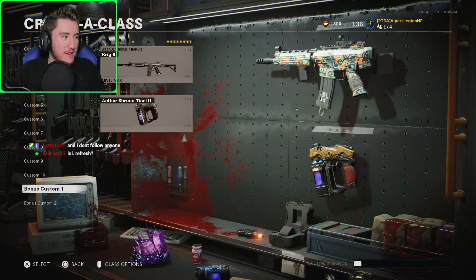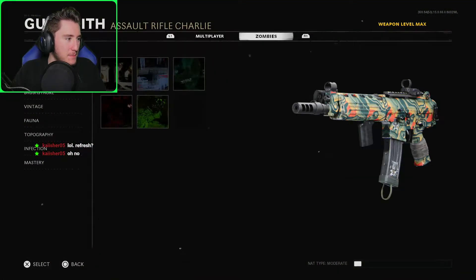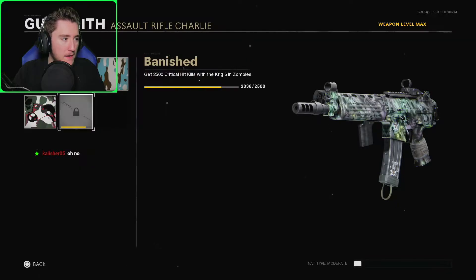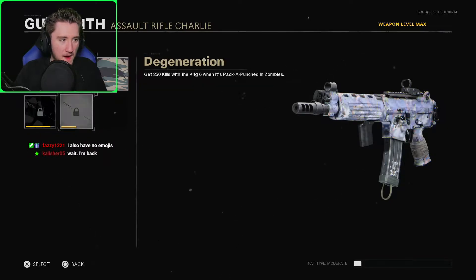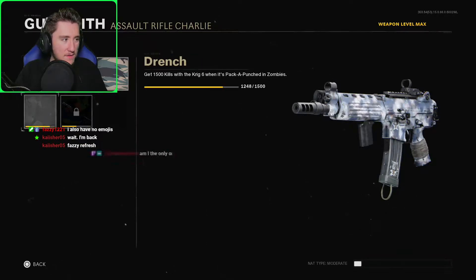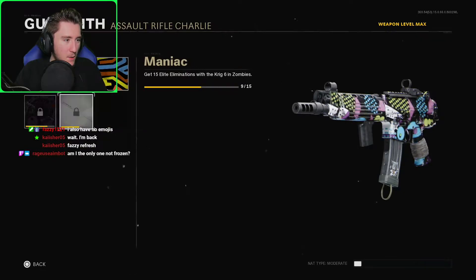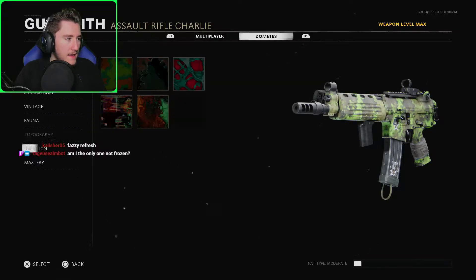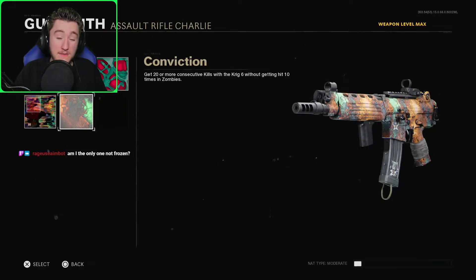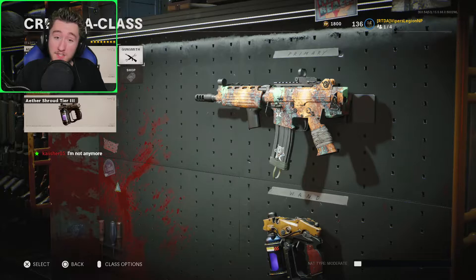Let's check out the progress we made here on the Krig, ladies and gentlemen. We got the Rotten camo — ooh, that looks pretty nice actually. We need a lot more pack-a-punch kills, but I think we can get all of these in the next game. We need six more elite kills and then we are done with all of those. I think I'm going to do the Conviction camo and jump into another game. I like this little attention to detail — my guy's got his finger hovering above the trigger. Call of Duty teaching you trigger control: do not have your finger on the trigger unless you're ready to fire.